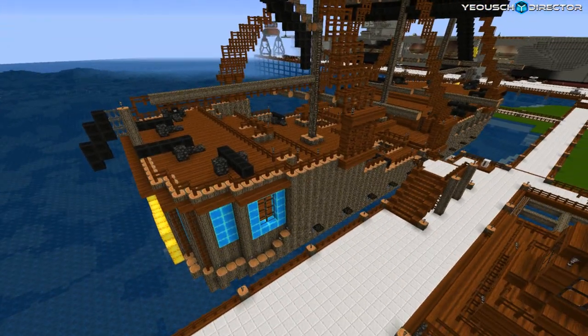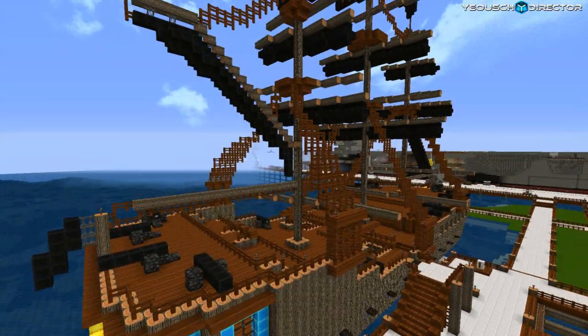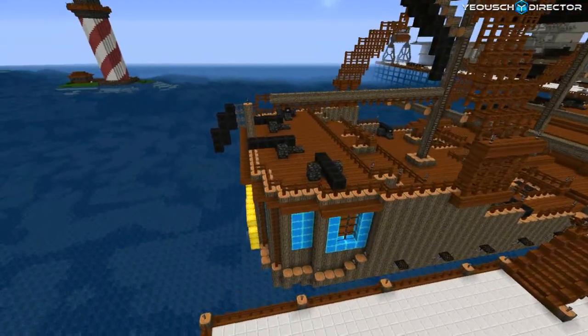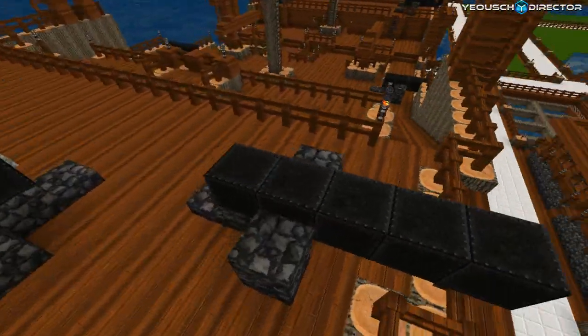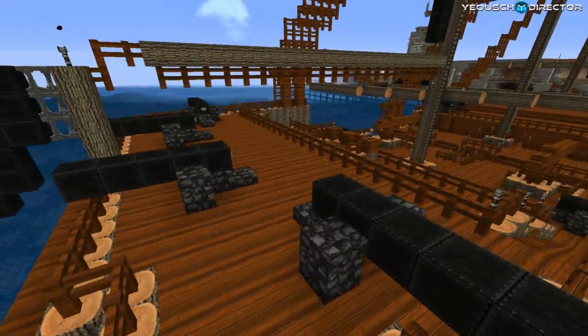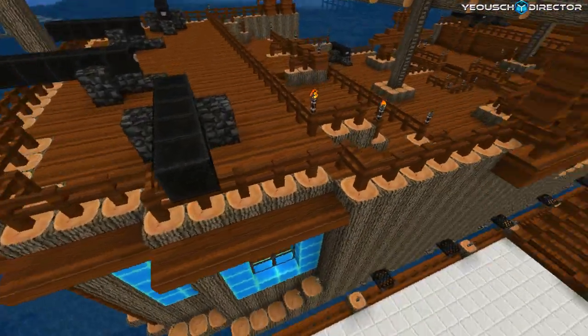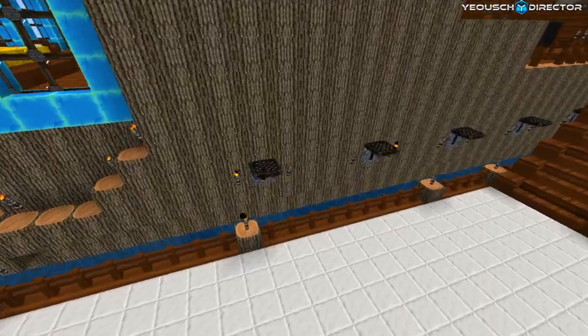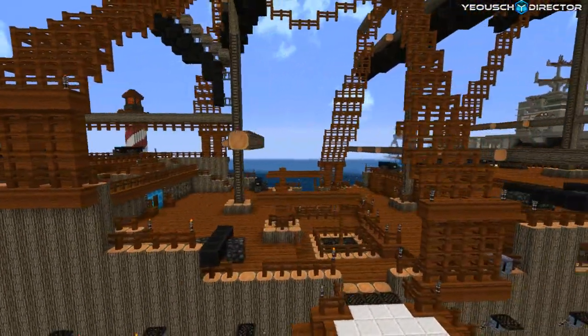I got a lot of the lower decks finished now, including the birthing area all the way down. I switched out the cannons on the main deck — the snowball launchers — and put these new ones in. I think this looks pretty damn good. I still have the snowball launchers down below and those still do work. So that's the pirate ship.